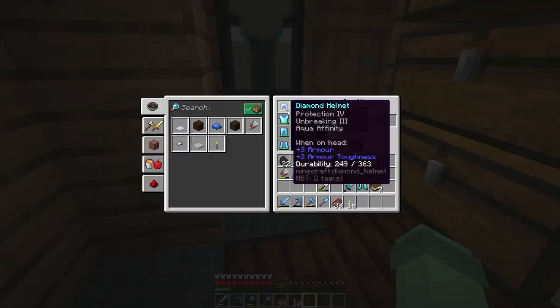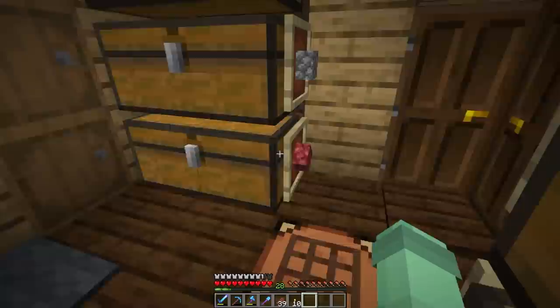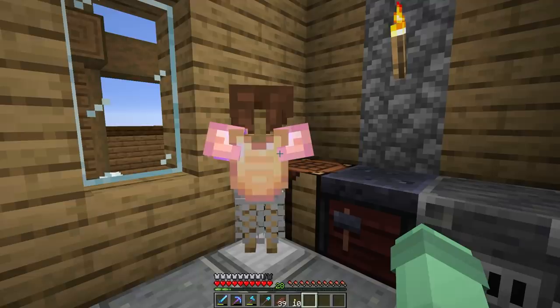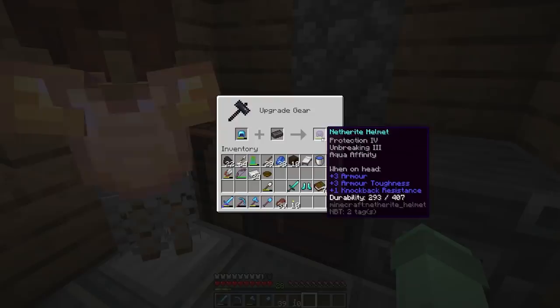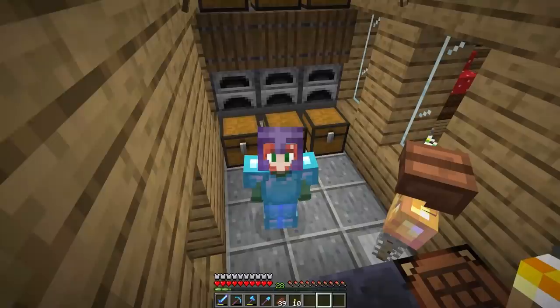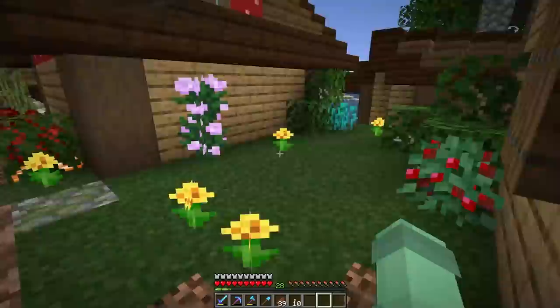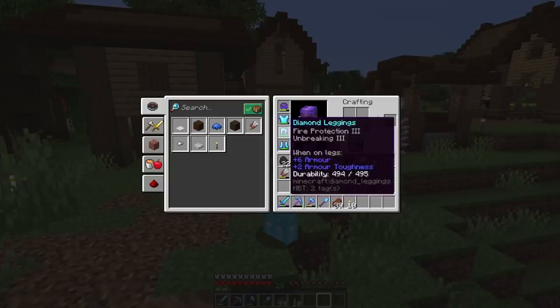So out of all the pieces of armor I have right now, the one I'm most happy with enchant-wise is actually the diamond helmet. I really just need respiration on it and then it'd be a pretty good standard helmet — so I think it is going to be our very first netherite item. Let's go upgrade it. I'm not going to lie to you — every time I walk in here I think that the armor stand is a person and I almost get jump scared. It's driving me insane. Netherite ingots — netherite helmet. I'm kind of nervous guys. Let's put it on — we ready? Bam! Oh my gosh, it looks so cool. We have our official first piece of netherite. A helmet has never looked so good on me. I like it. That's really cool!